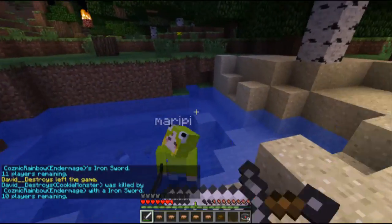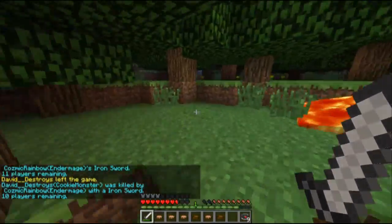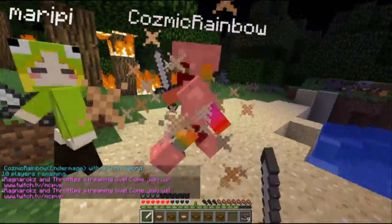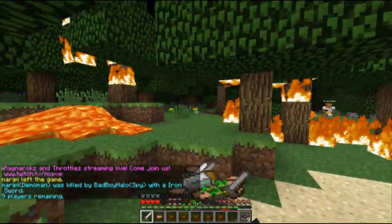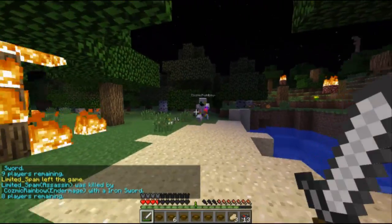The tips I can offer you are: pay attention to the height that people are at when you're going for them. If they're really far underground, you may not want to go for that person. Also, pay attention to how many blocks they are away because you don't want to walk all across the map when you could find somebody who's a little bit closer than that.